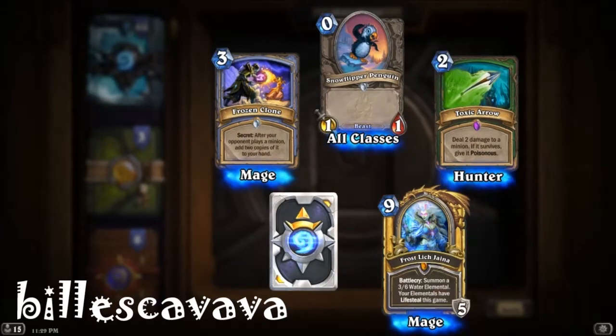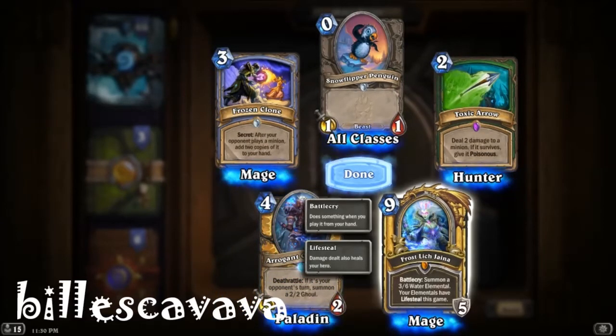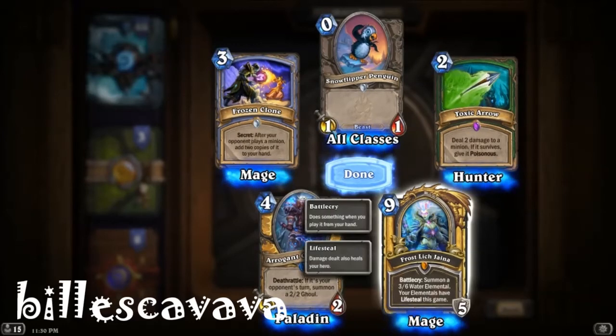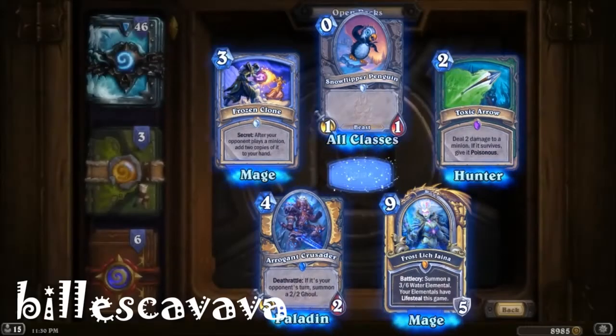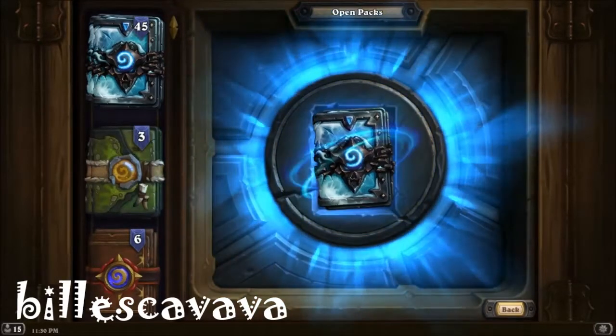Golden Legendary — Frost Lich Jaina! Wow! Golden Legendary Frost Lich Jaina. Look at that. Doesn't she look amazing? She looks unbelievable. Let's keep going.